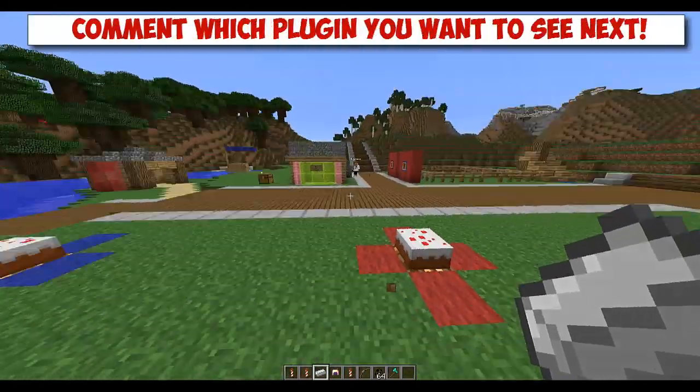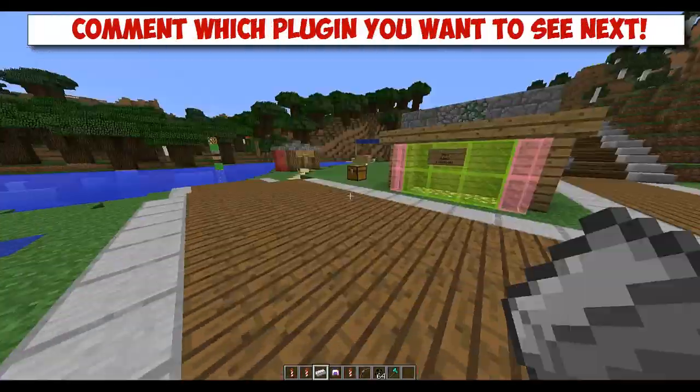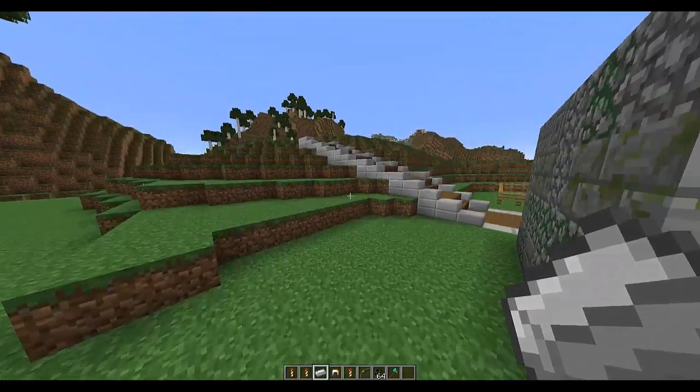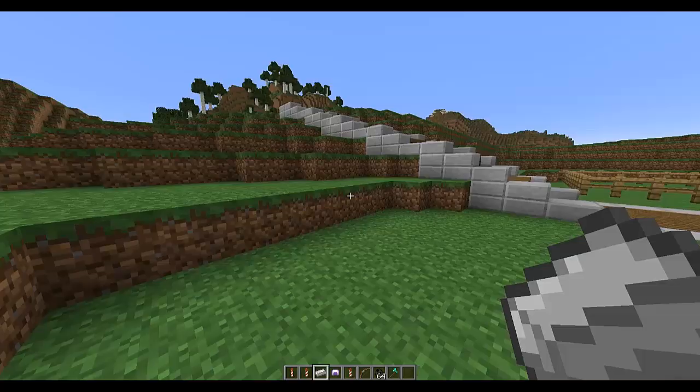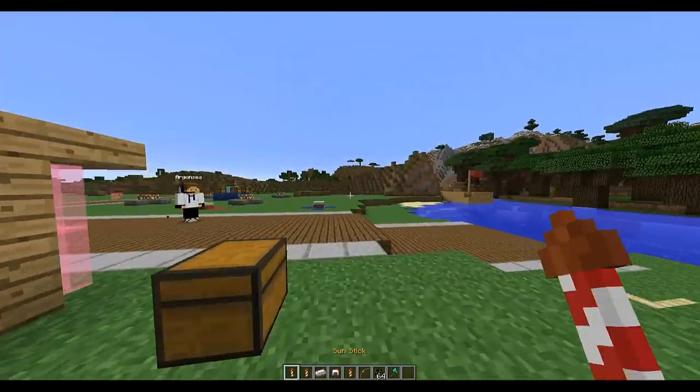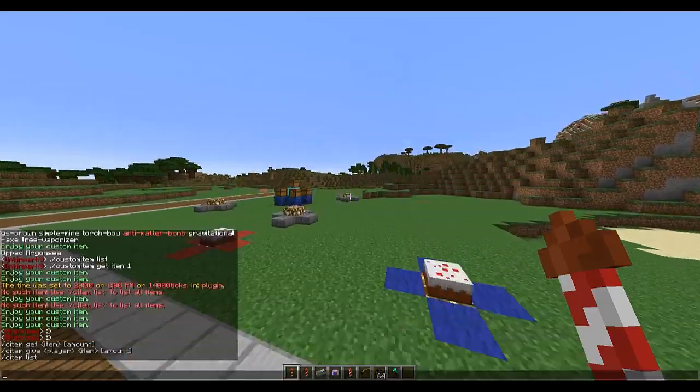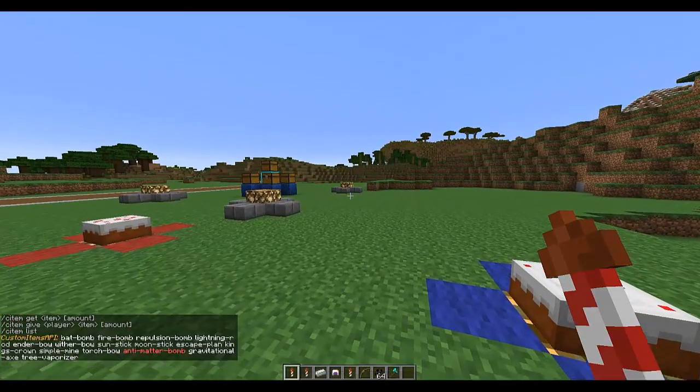Hey guys, today me and Aaron are doing a plugin showcase tutorial on Custom Item API. This plugin allows you to get all kinds of different items with colored names and colored lore that do custom things. Let's show you the main command, which is 'citem' — that's the short alias. List shows you all of them.